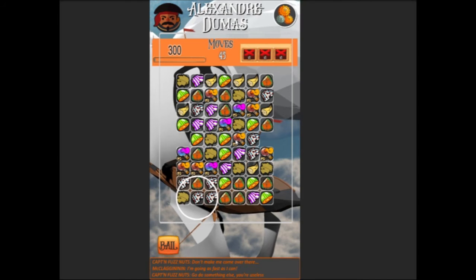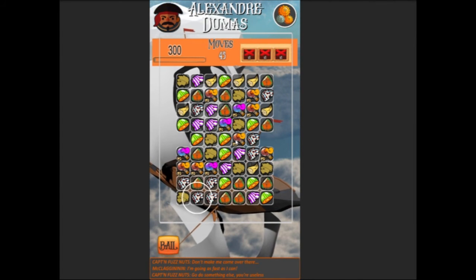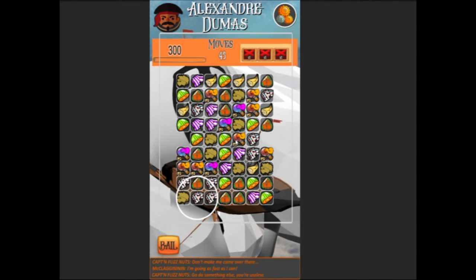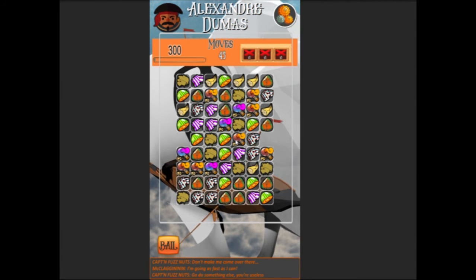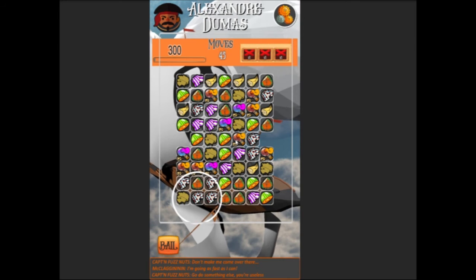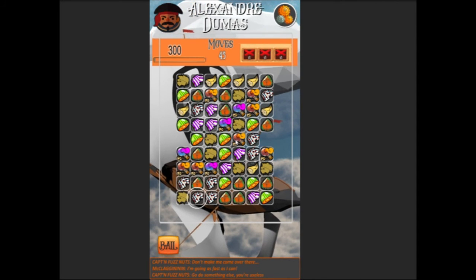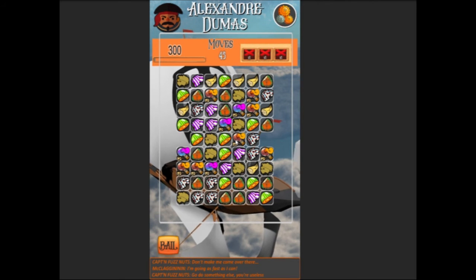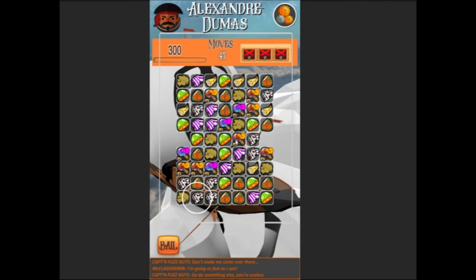Switching things up like that will assist not only in having a diverse game — so you're not feeling like you're grinding on the same thing over and over — but it will also help counter bots, because unlike humans, bots are terrible at adapting to change. So as many small changes as I can make that people can jump in and out of, the better it's going to be for overall gameplay.